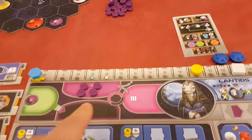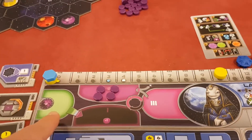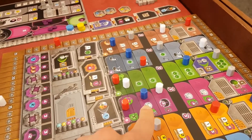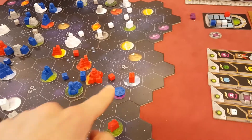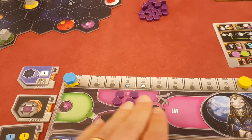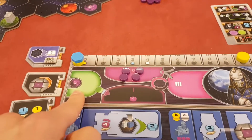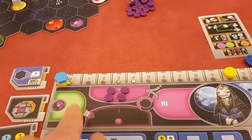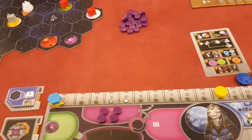A couple of other differences: you have the normal power wheels, except there's this extra section. If you want to acquire one of these terraforming Gaia Formers, you actually have to remove six power from anywhere across all your bowls — they all get removed. At the start of the next round, they get added back into the bottom bowl. So that makes it tricky working with the power and just adds an extra element.